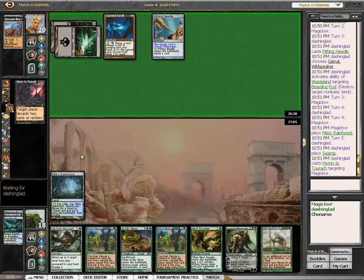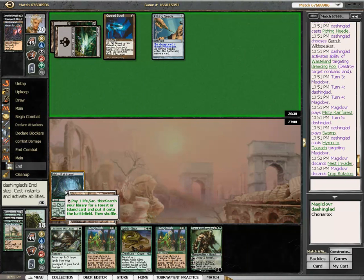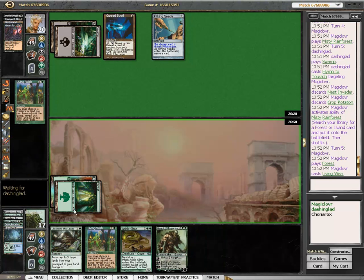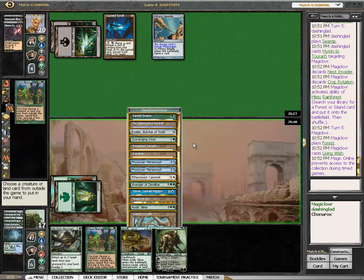Please be Garruk and Life from the Loam. Got the Rotation — nice fortunate draw there. I'll take the double basic. Instead of casting Loam here, I'm going to go get that Cradle that I need, since any chance of beating this deck is going to revolve around abusing Cradle. I'll play it, and with Loam I'm pretty confident. I've got another Wish to go get some fatty that I need down the road.